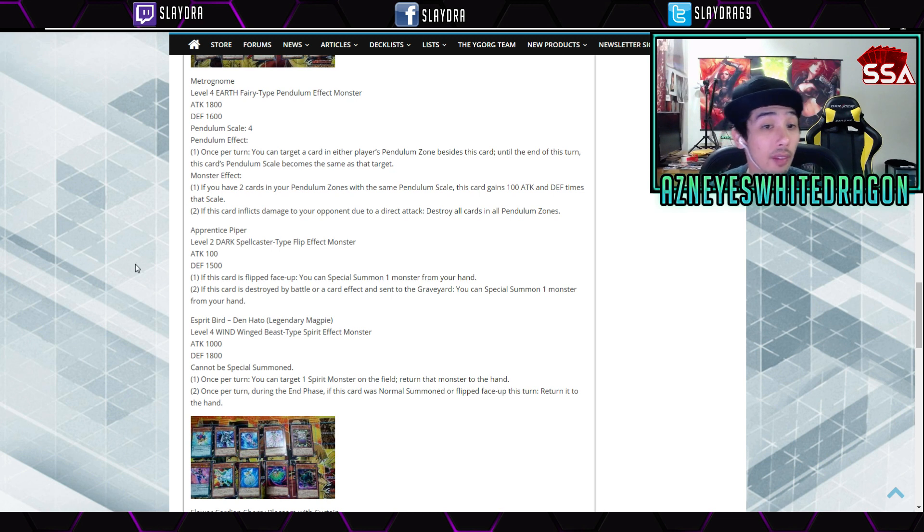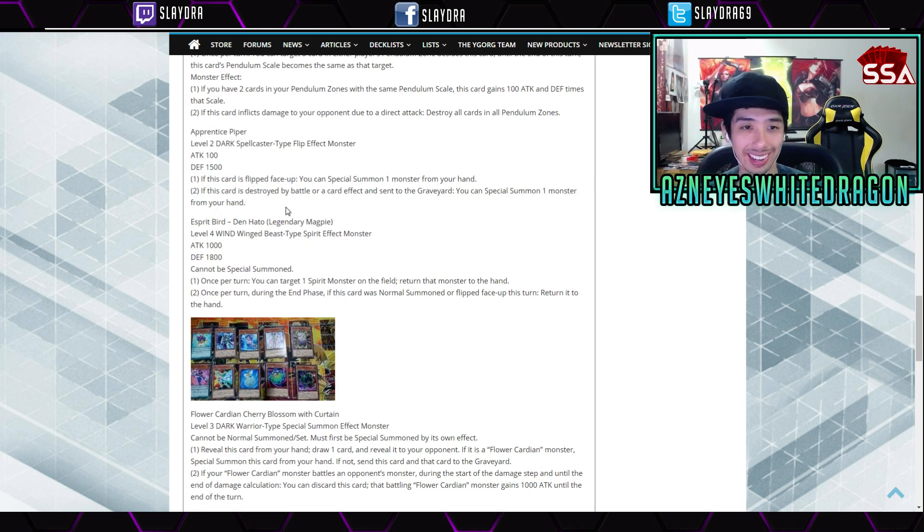Next up we have Apprentice Piper — a level 2 Dark Spellcaster flip monster with 100 attack and 1500 defense. If this card is flipped face-up, you can Special Summon one monster from your hand. The second effect is: if this card is destroyed by battle or by card effect and sent to the graveyard, you can Special Summon one monster from your hand. It's a decent card — would be better with higher defense like 2200 or so — but flip effects just aren't really in the game these days.